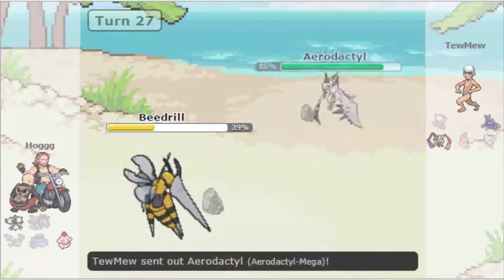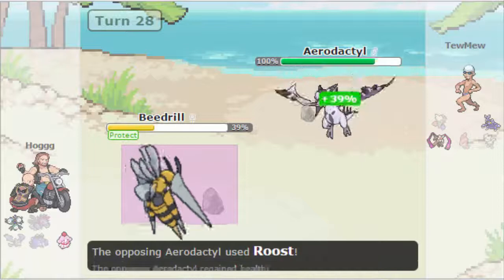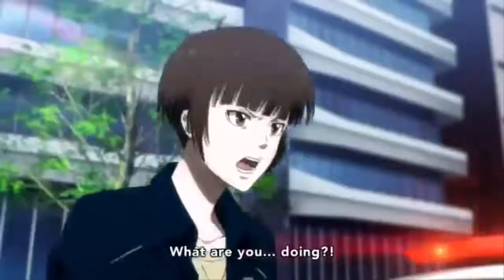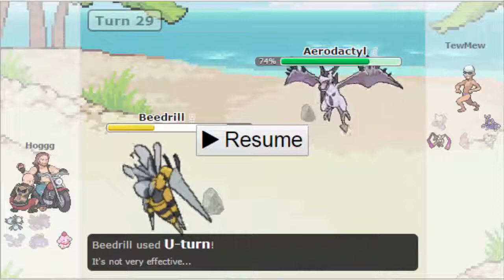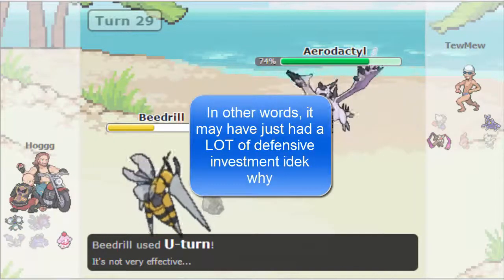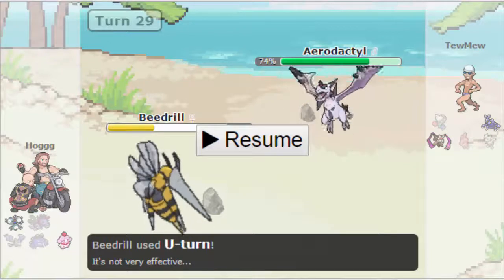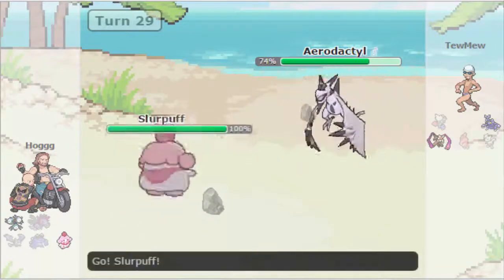Hogg goes for the double Knockoff, knocking out Lomomola. Then he goes for Protect and the game is pretty much over because Aerodactyl wins — except we reveal here that it's Adamant. Either it's not running enough speed, but why run Adamant Aerodactyl? You're going to see later that this just loses it the game. Hogg has no choice but to sack the Slurpuff — his only two Pokemon left are going to be Magneton and Beedrill.